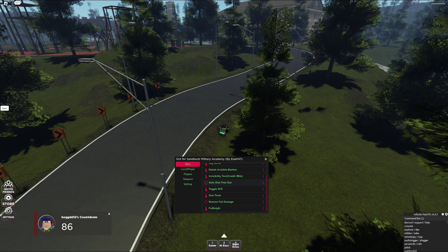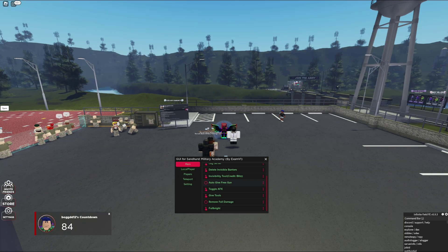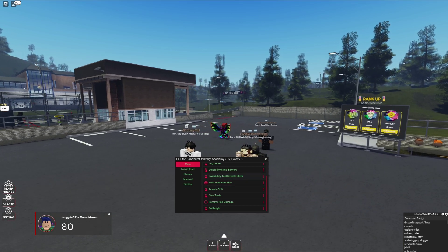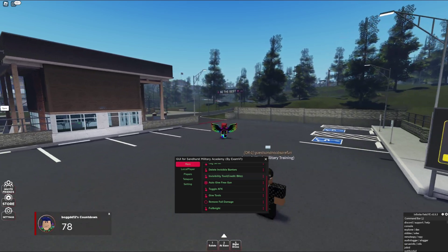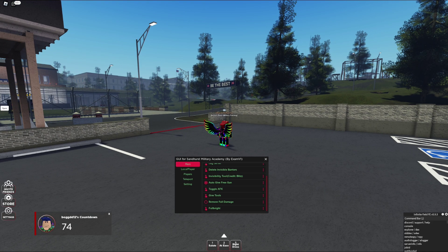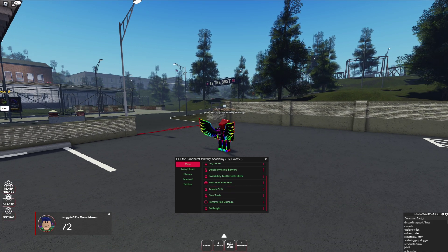We also have a free gun. You must like and favourite the game because that rule is in place, unfortunately. But every time you die you will be given a free gun, so if you leave this toggled on, there you go. Toggle AFK simply toggles the AFK indicator above your name.